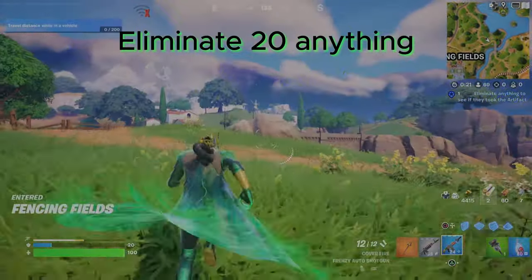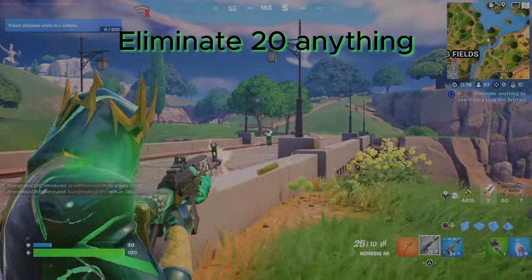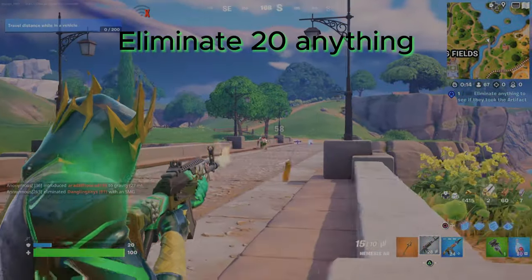Eliminate anything to see if they took the artifact. This way, 20 Logo — Animals, Wildlife. If anyone else will eliminate it, it will count. Just 20 Eliminate.